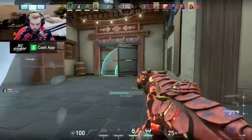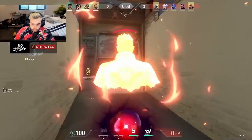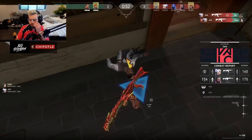Some days your aim will be off and it will feel like you are just missing flick shots that you know you would hit 9 out of 10 times on any other day. But in this guide, we will go over crosshair placement techniques that will aid you in raising the floor level of your aim by making frags much easier.